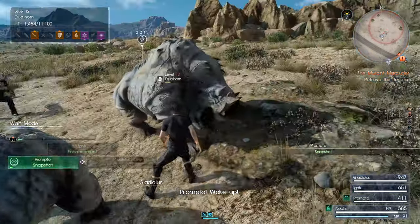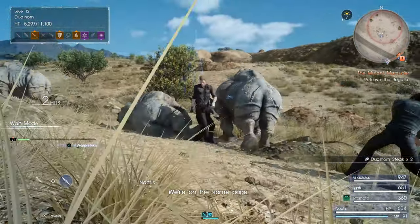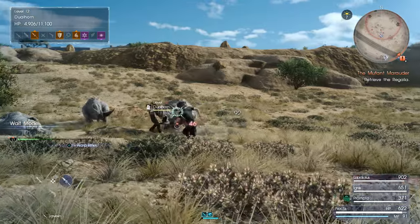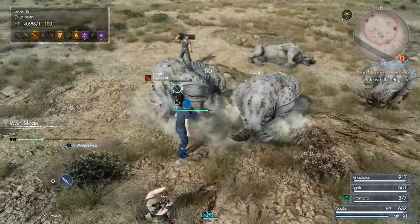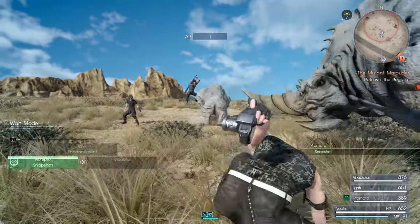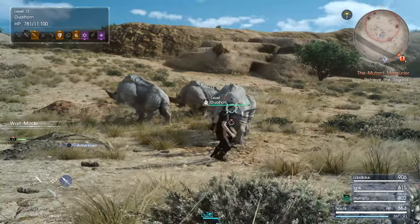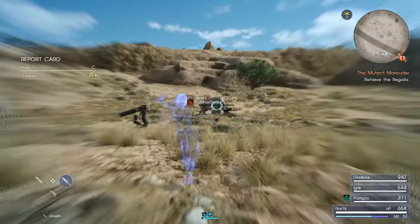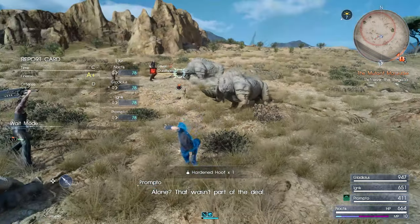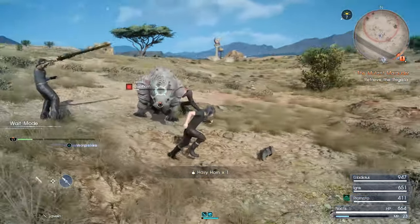A lot of times when I see an enemy just flailing around with their legs and horns, I'll use a technique so that I'm doing something useful. Ha-ha, there you go. Try that one again, pal. I'm trying to initiate a link strike — there you go. Okay, how are we looking on AP? We'll get enough AP long before we actually start doing some fishing. Well, maybe not long before, but long enough. I'm surprised I nailed that map point so closely.